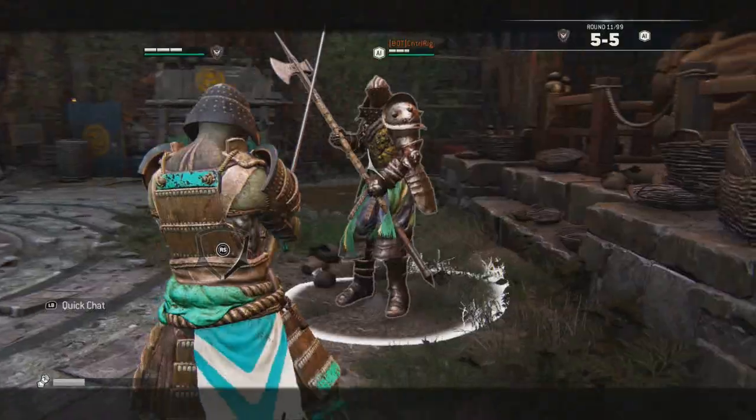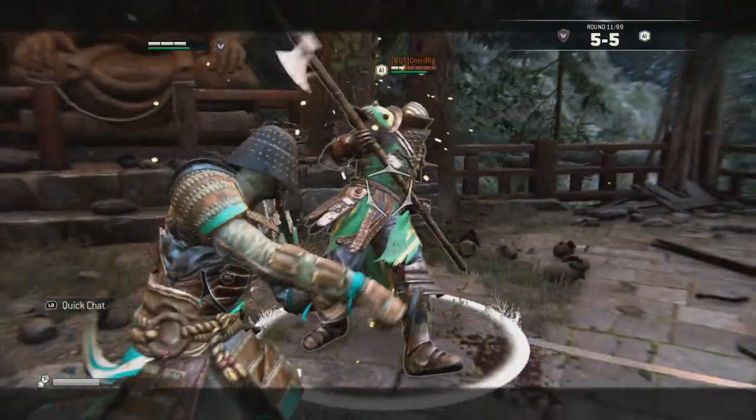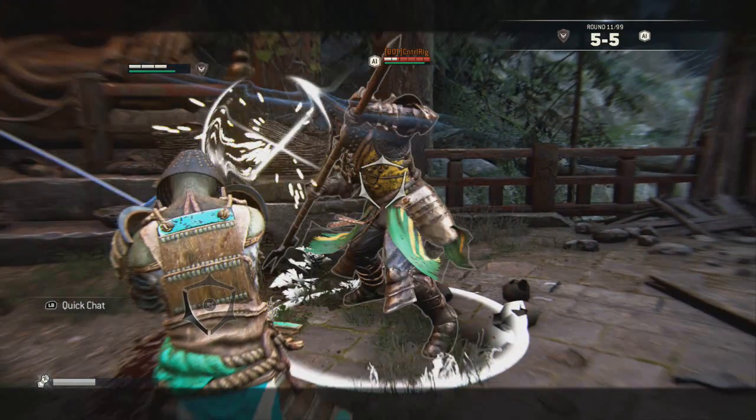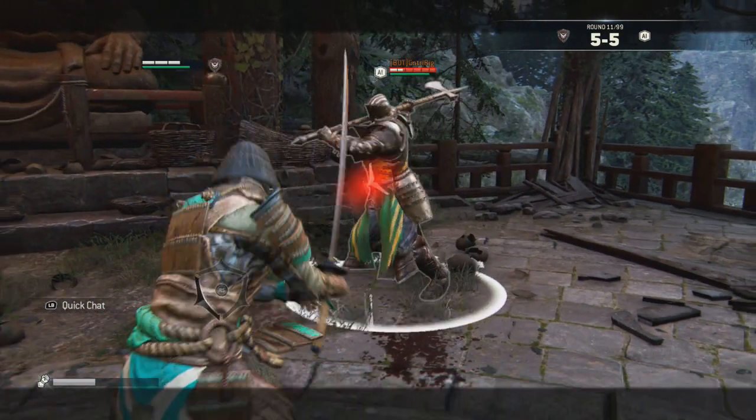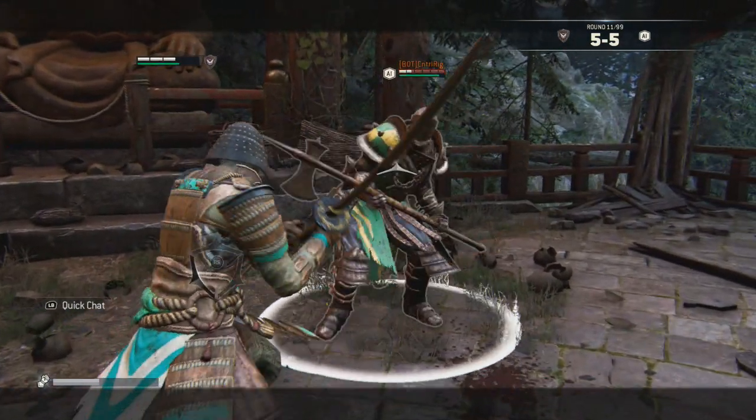Just look out for those if you're having any trouble. For example, for Orochi, when you dash back and hold the right trigger — which is the heavy attack — he sits there waiting to lunge at the enemy. And it's one of his strongest attacks that you can do if it's timed right during a fight.